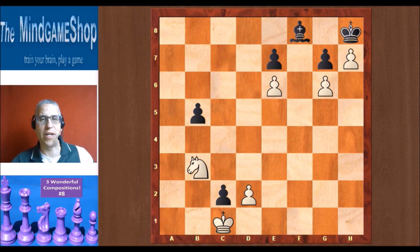Hello chess fans, this is Rick from Chess to Progress with number eight in the series Compositions. I found another three wonderful compositions for you — that's really the artistic side of chess. In all three positions it's white to play and win, and every time there is something beautiful going on. Let's have a look at the first one.